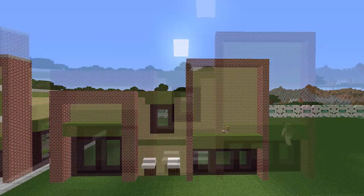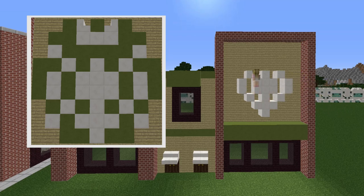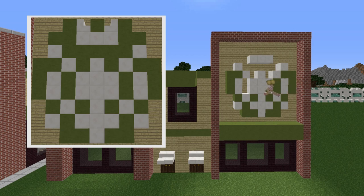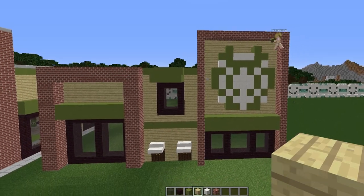Let's start the logo. For this logo you are going to need three blocks: some quartz, some lime terracotta, and two stairs. Apart from the two stairs at the very top, there are no other stairs in this build so it is reasonably simple to follow. You can see on the picture on your screen it is a circular shape. Wild is just filling in the holes now, and it is almost finished. So there you have your logo.